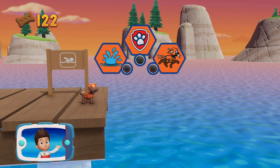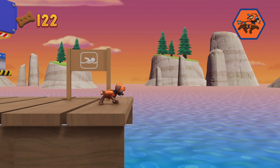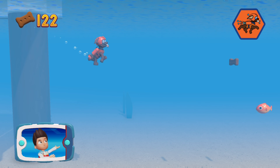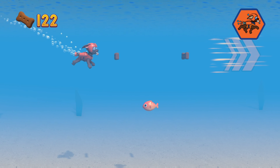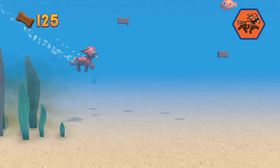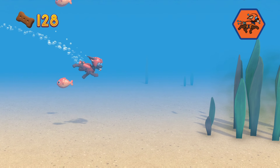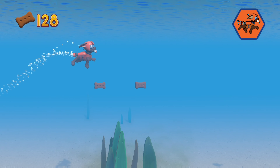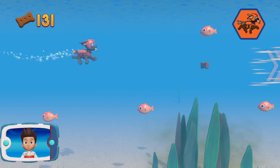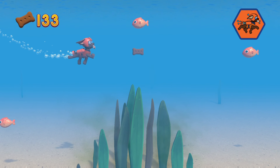Choose which pup ability to use. Ready, set, get wet! Help Zuma to swim. Watch out for fish and seaweed — bumping into them will slow Zuma down. Ride the water currents. That's great! You found a golden paw print — collect all of the golden paw prints that you find. You found another golden paw print!